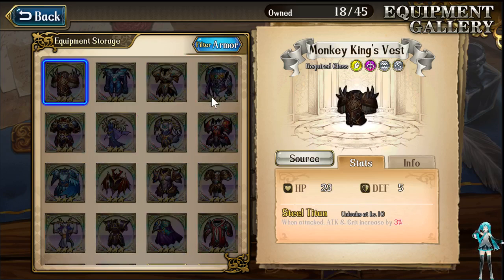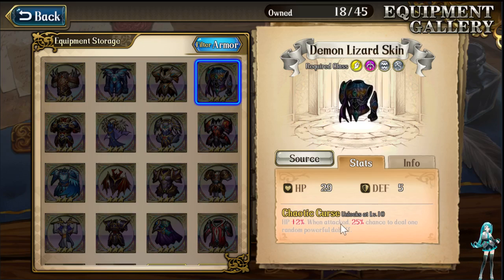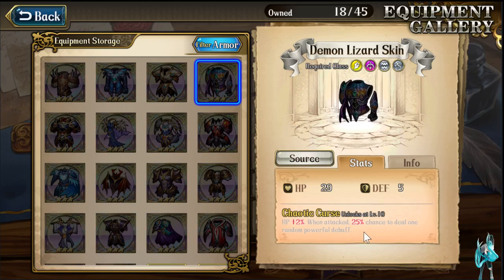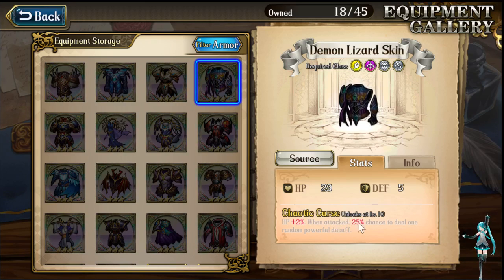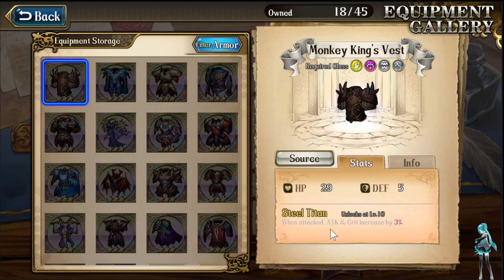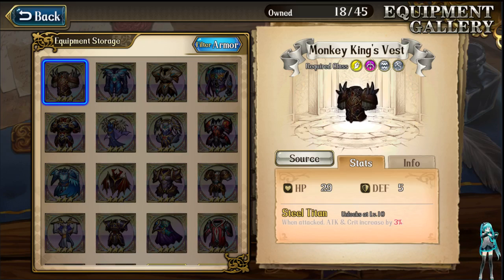Now we're going to get into armor. On 1.4 there's this thing called Demon Lizard Skin — HP plus 2%, when attacked, 25% chance to deal one random powerful debuff. I'm not entirely clear on exactly what powerful debuffs are, but I know they're better than normal debuffs and I think they're percentage-based with a different selection pool. Monkey King Vest — when attacked, attack and crit increases by 3%. The harder you hit, the more survivability you have, especially if you have the bats healing 15% of damage dealt. More damage you're dealing, more heal you're getting.